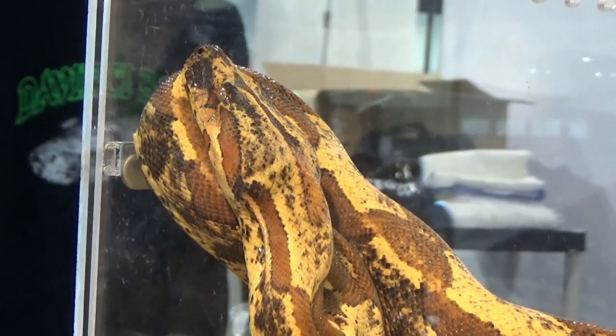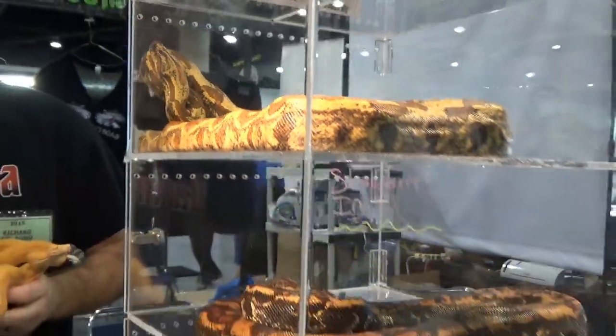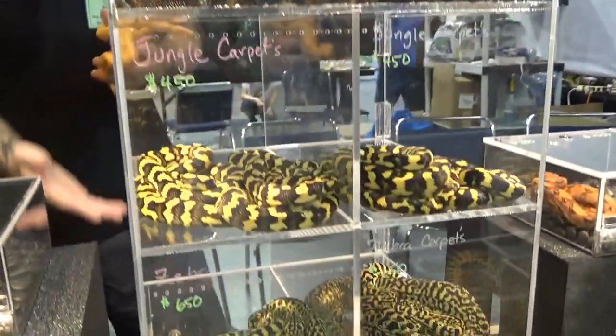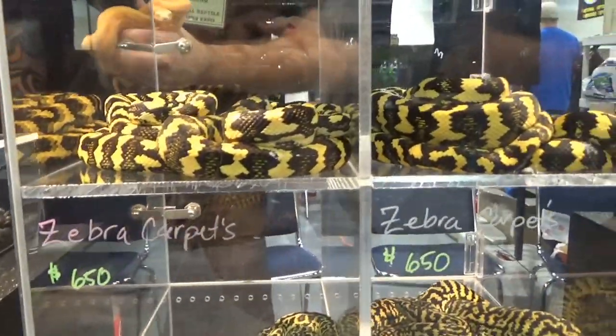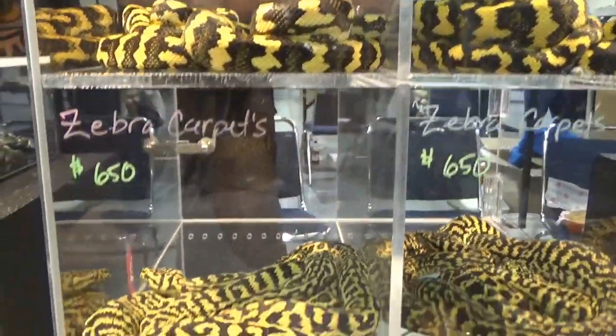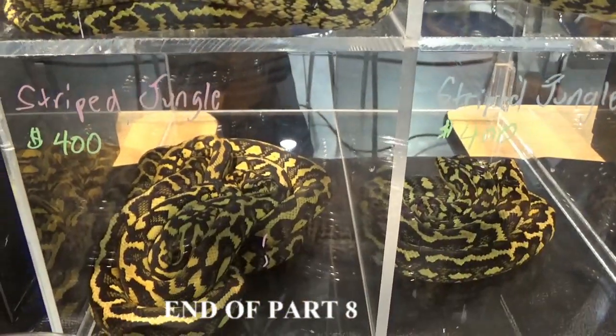You've got some very cool stuff here. I see you've got some carpets too. What would you say are your coolest carpets? We breed the jungles, the zebras, the jungle zebras — and my wife loves the zebras. We're crossing all these, making some cool combos. We have some albinos and sunglows coming next year.